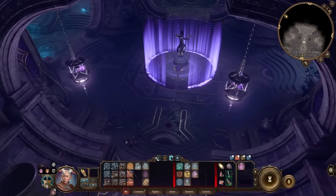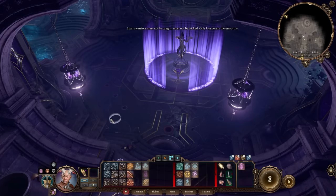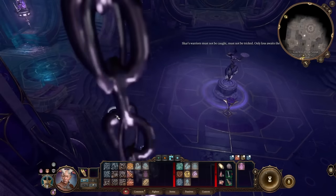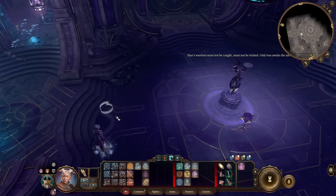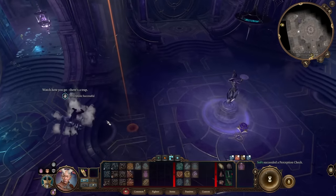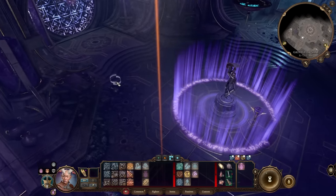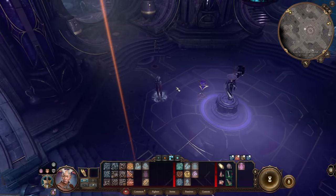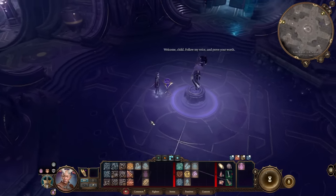As we enter the first room of the Gauntlet of Shar, there's another puzzle that involves turning off the lights to find the right path so we can press the button at the base of the statue in the center of the room, that unlocks a door deeper in. But once again, Soft ain't no nerd, so we just solve it the old-fashioned way by walking around blindly until we find the right path. We learn that if we approach from the right and then circle around to the front of the statue, we can approach the button.